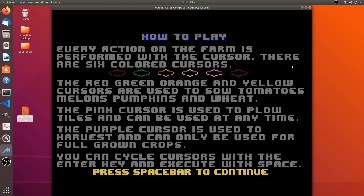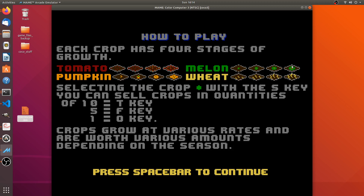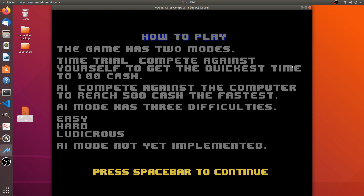The purple cursor is used to harvest and can only be used on fully grown crops. You cycle the cursor with the Enter key and execute with Space. Each crop has four stages of growth — shown for tomato, melon, pumpkin, and wheat going from stage 0 to stage 3. Selecting a crop with the green selection icon using the S key, you can sell crops in quantities of 10 with T, 5 with F, and one at a time with O.